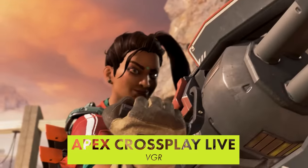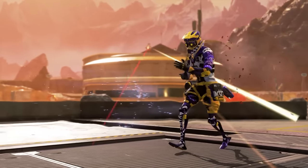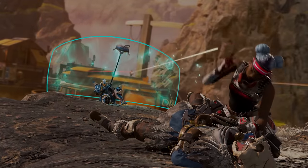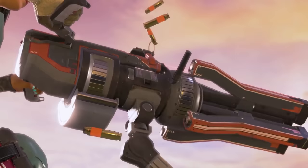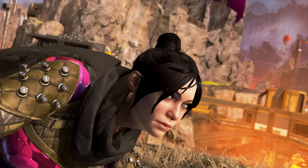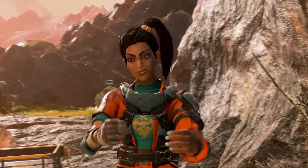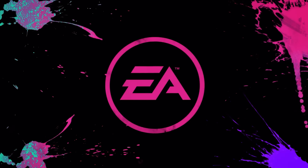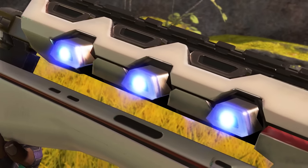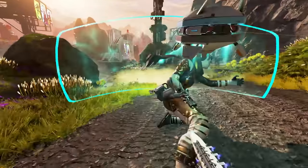Apex Legends Crossplay has arrived as a beta, allowing players on PC, Xbox One, and PlayStation 4 to play together. The devs have made some smart choices about matchmaking: you won't be put into PC lobbies unless somebody in your party is playing on PC. While that's great for console-only players, it could be disruptive for people playing with PC friends. That said, cheating in Apex isn't as common as you might think — it's pretty unlikely that you'll have an entire evening ruined by multiple cheaters.